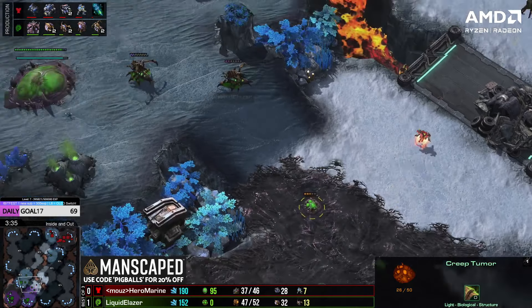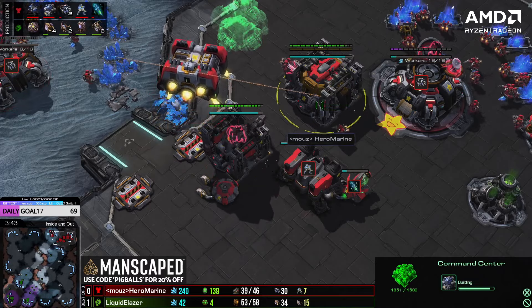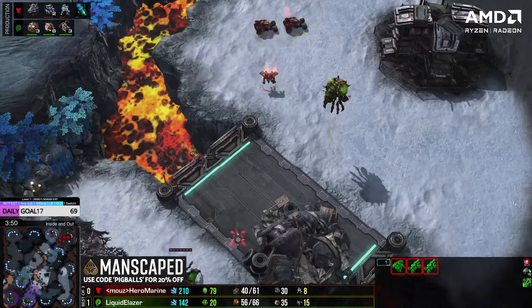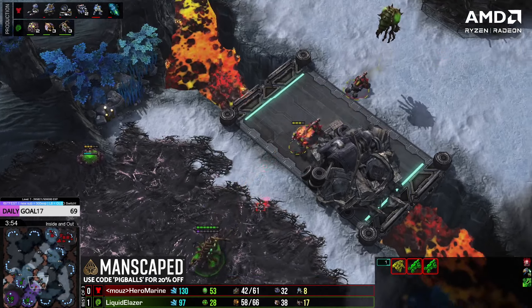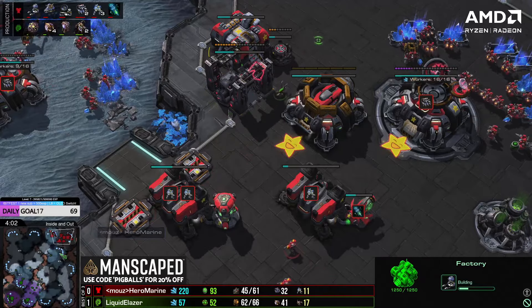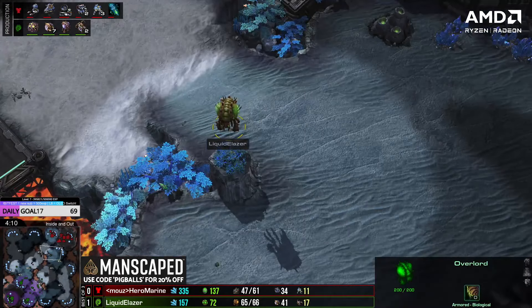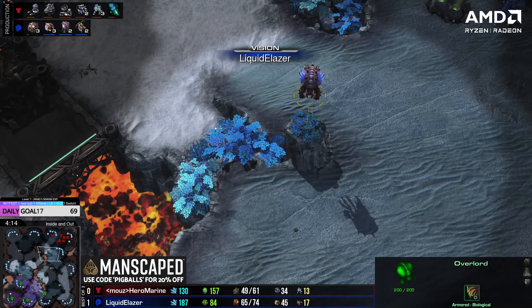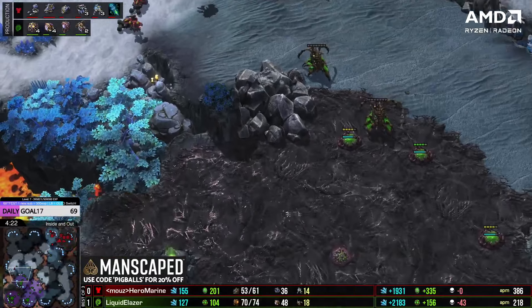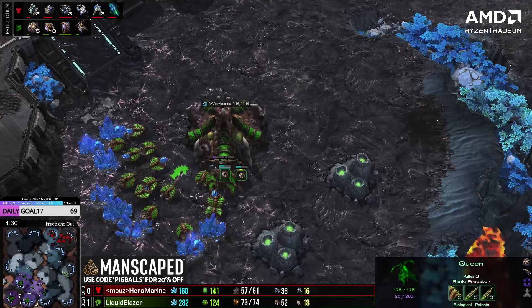Reaper running on forward, going to look for a tumor. Shouldn't be able to get that — finishes just in time. Queens moving out to the left side. Very standard opening once again — third command center, but this time into second barracks instead of starport. So this is the 3CC 2-1-1: fast third command center then two barracks, one factory, one starport. You're going to still have that double medivac with stim-marine drop coming in just before the six-minute mark, but you've already got a third base landed behind it. So you kind of skip the hellion-banshee stage and go straight to the marine-medivac stage with a third base as quickly as possible. Ling comes in and sees everything — very nice scout for Elazer, doesn't have to sacrifice an overlord.